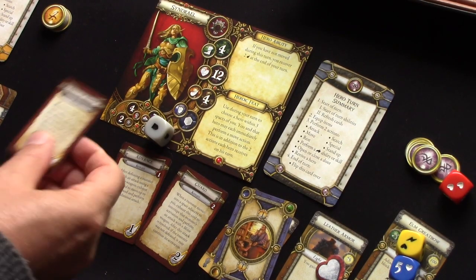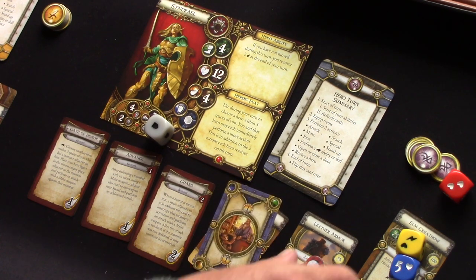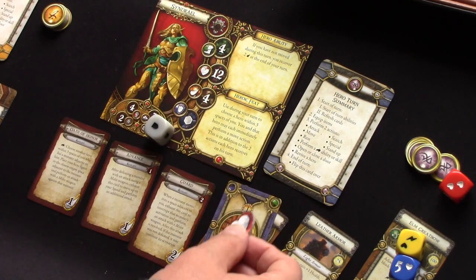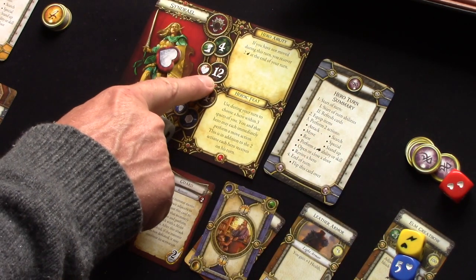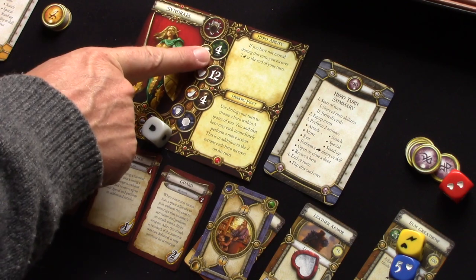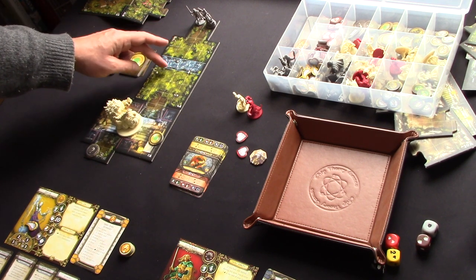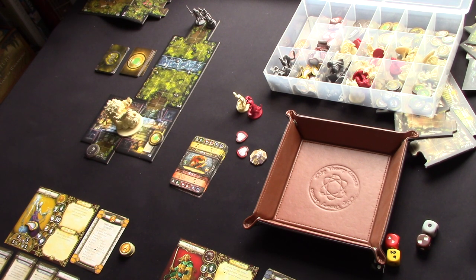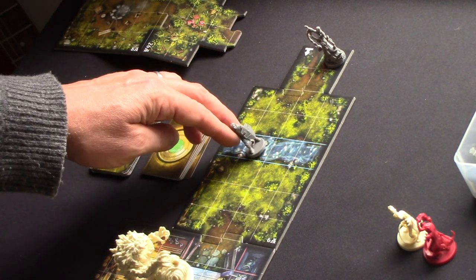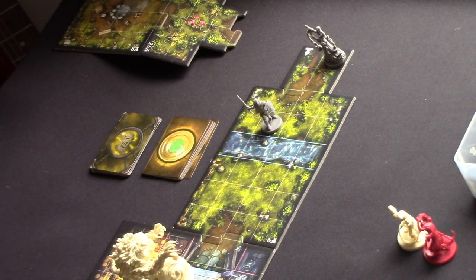The stamina value shows how much exhaustion I can take; if I take more exhaustion than that limit, each additional point becomes a wound. Exhaustion powers skills like Oath of Honor — costing one exhaustion — or Guard, costing two. I'm also wearing leather armor which gives plus one health. Sindrael took a wound earlier in the campaign. Movement is four, so moving four spaces gets me to range one, two, three, four, five, six from the elemental, though there's a river terrain costing two movement to cross.